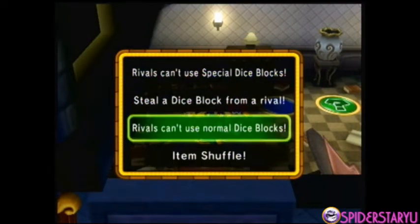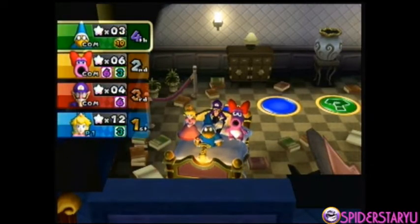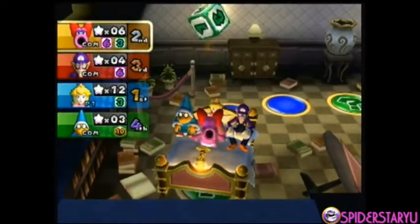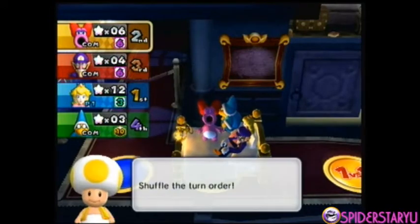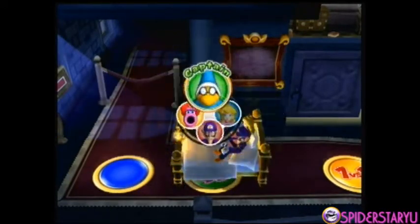Rivals can't use normal dice blocks, so since everyone has a special dice block we have to use that on the next turn — we're sort of forced. Birdo decides to use her 1-2-3 dice block and she's gonna land on Shuffle — shuffle it up! And of course I go last.